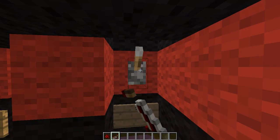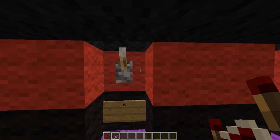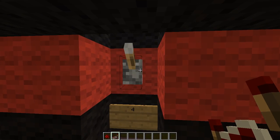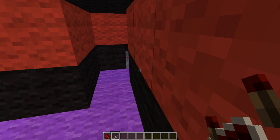Switches up means it's off; down means it's on. Down — it's on. On. Turn it on. There it goes. And now if I run up here, the door is gone. So you can see that the redstone circuit is turned on.